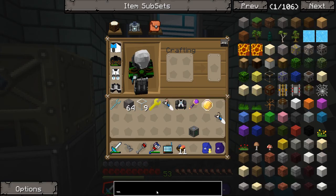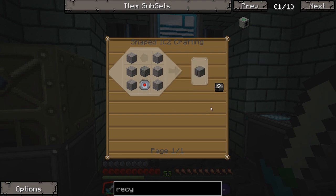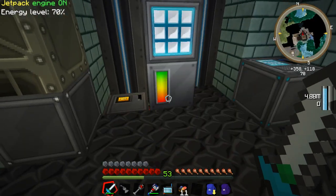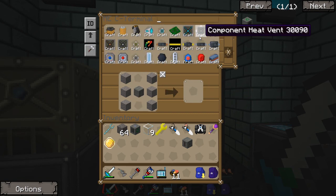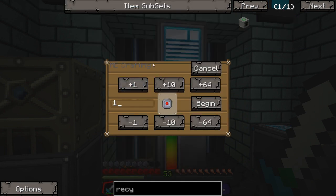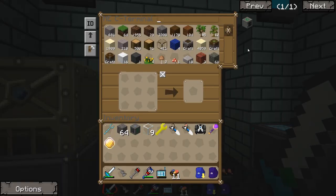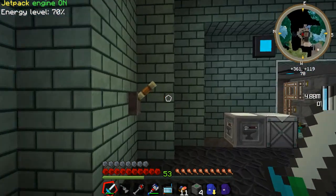Now we're also gonna need some recyclers to make us up some scrap. And compressors — for compressors we're gonna need all of this. Looks like we need a few more electronic circuits. I was in the wrong mode — that's why the energy crystals and Lapitron crystals weren't showing up. My bad, sorry guys! I'm gonna make like four recyclers for now. The recycler just needs refined iron, dirt, and glowstone. These things are pretty easy to make. I'm gonna call it the matter fabricator.